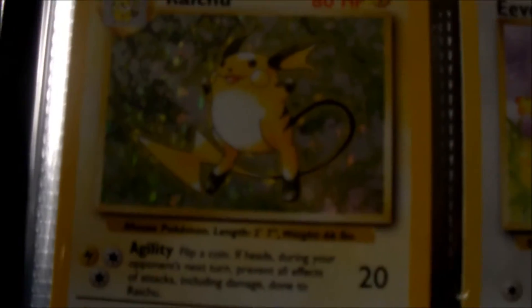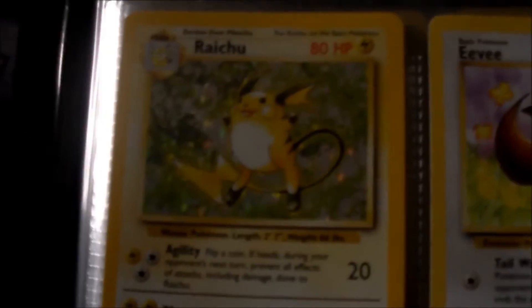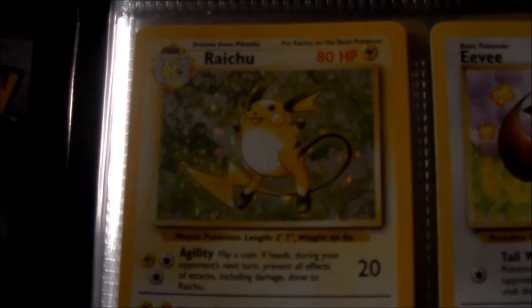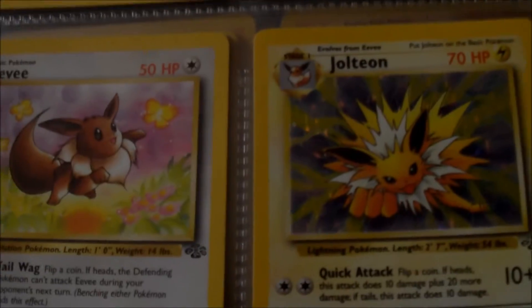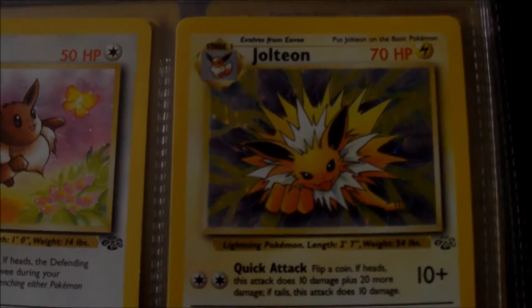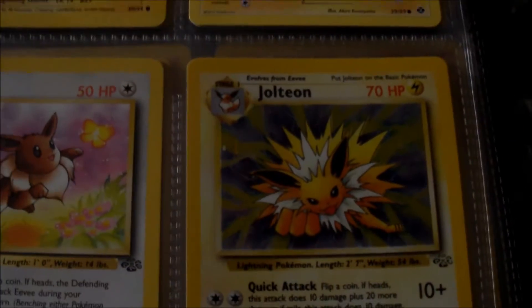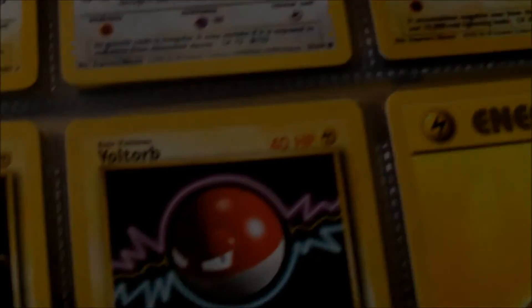And then you've got Raichu, which I thought was really rare but actually I don't believe it was. But Raichu is one of my favourite Pokemon so that's the reason I really wanted it. You've got Eevee and Jolteon. Jolteon was the very first card I got from what I think was called the Jungle Packs. I remember when I first opened the very first set of Jungle cards and Jolteon was the first one I got. Jolteon used to be my favourite Eevee evolution at the time, but I quite like Umbreon from the second set.